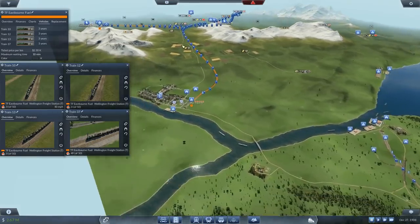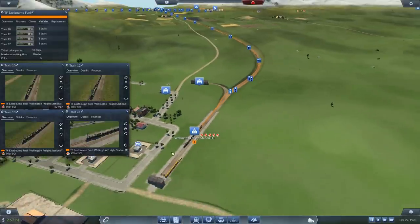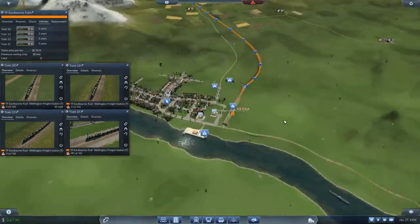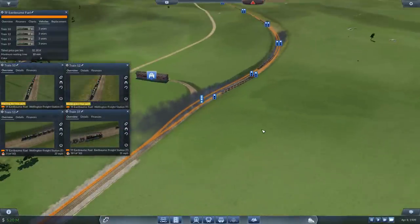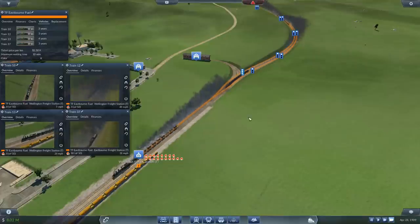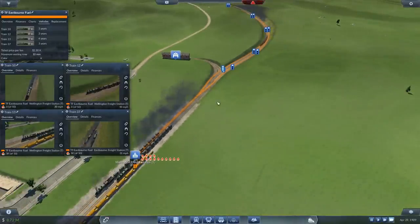There's an issue I want to clear up - I've got to change this Eastbourne line. What I want is for the trains to be back here, so I'm not going to need as many trains. One will come down here and wait - oh, that's a Biggleswade train. So the Biggleswade train comes down, fine. The next Eastbourne train is going to wait there.